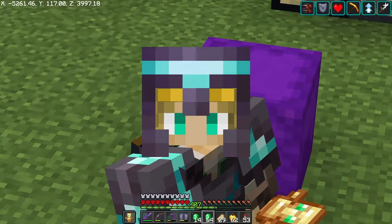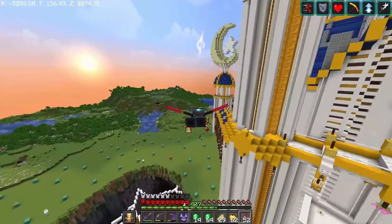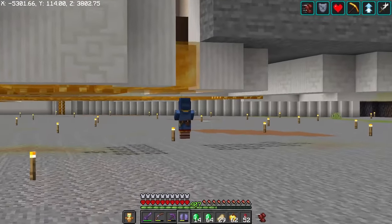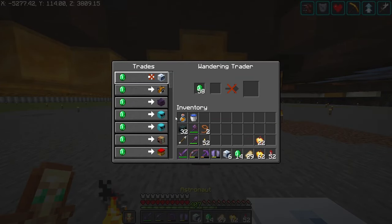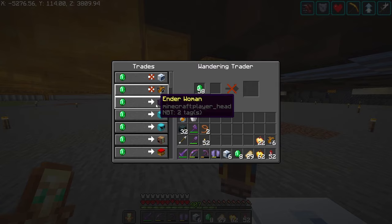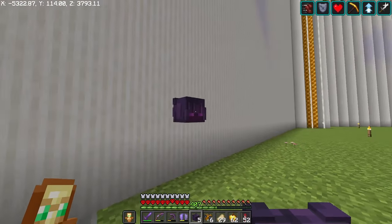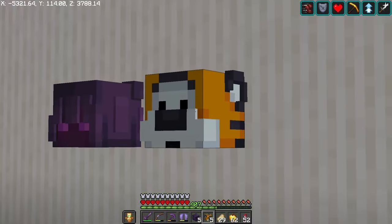Me grabbing emeralds means wandering trader time! He's somewhere around here — let me see if I can find him. There he is — way over here. Let's see what we've got: we got an astronaut skin, though I'm not sure why we're getting two of the same blocks.